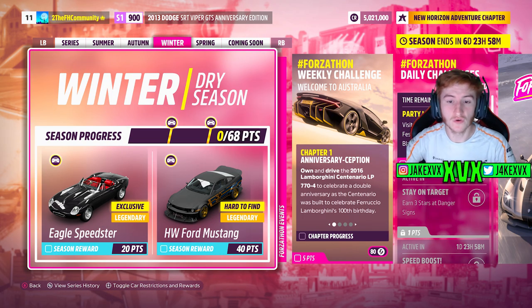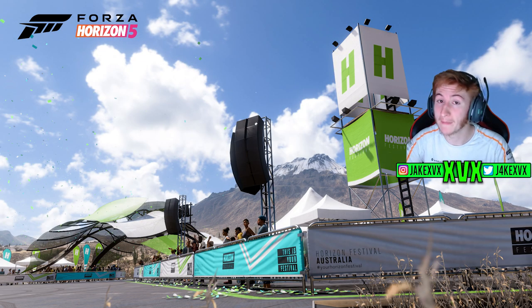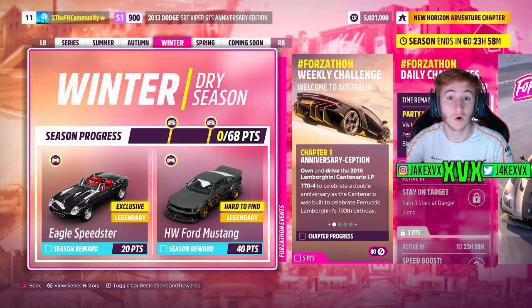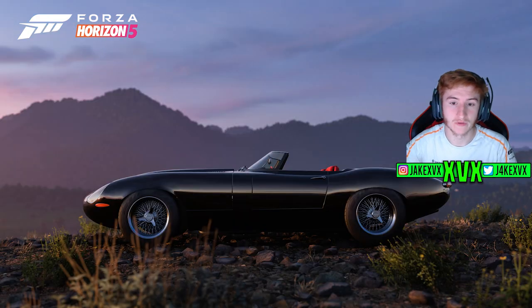On to the third week, which is winter — this is obviously all about Horizon 3. Here are a few screenshots of the temporary festival that's going to be available on the map that third week. As a reminder, these temporary festivals will only be available for that specific week. For 20 points, we can get the next new car of this month, the Eagle Speedster, and for 40 points, the Hot Wheels Ford Mustang.